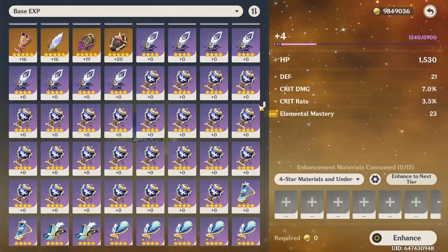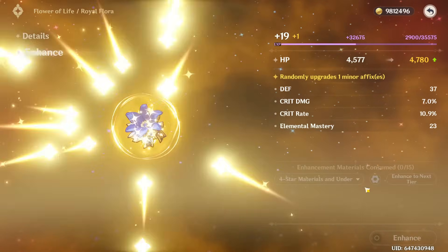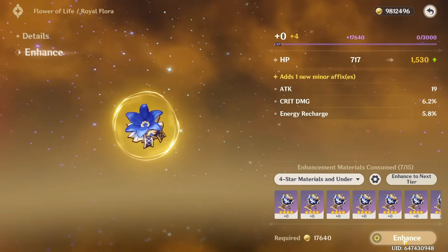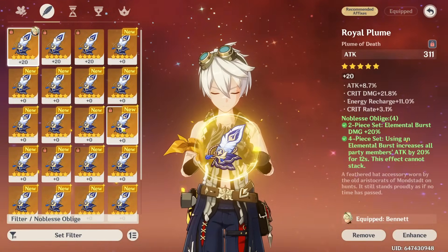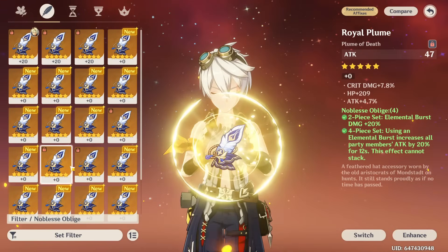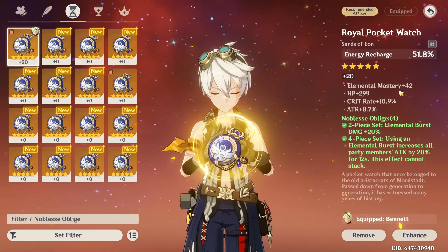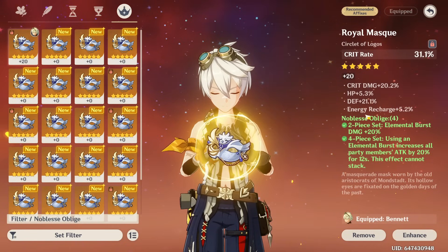I think I'd want to invest more into this piece just to see. If it rolled crit damage with a really high roll, it actually wouldn't be that bad. I'm going to keep it for someone else, not for Benny though — I think Benny could use a better piece. I love being so greedy with these characters. This feather is really good — it has all the stats. I don't think I could get a better piece than this actually.